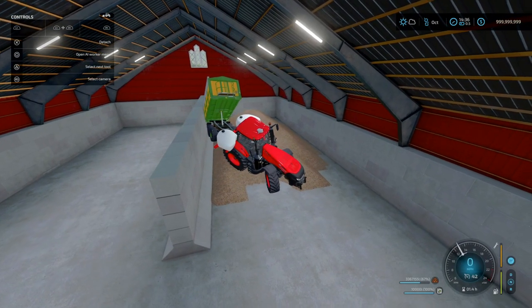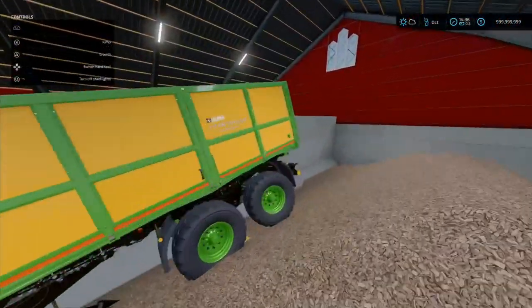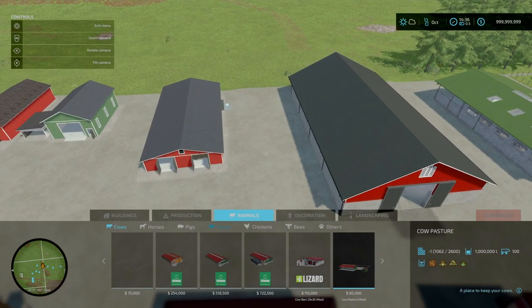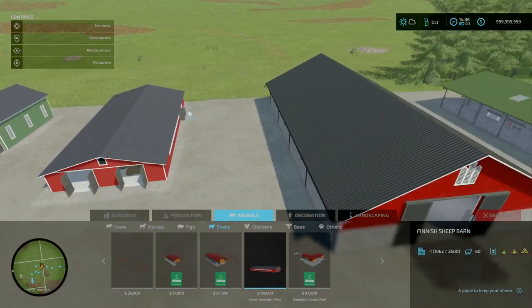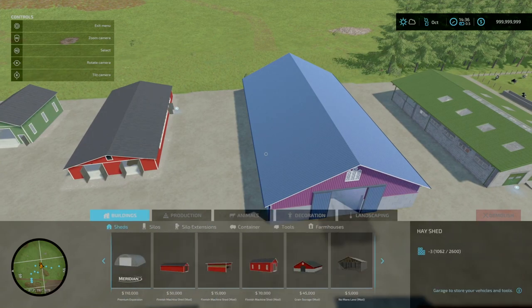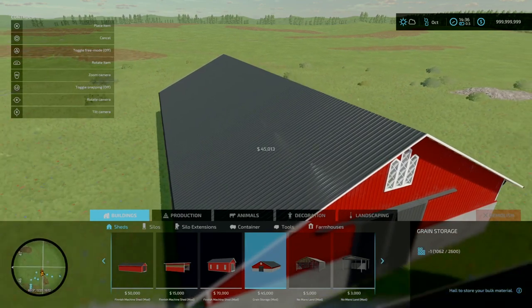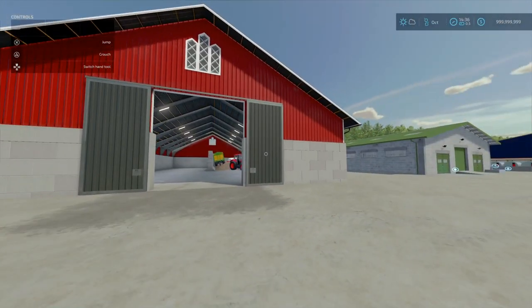This can be found under Build Mode, under Buildings and Sheds. Slight correction — the sheep barn can be found under Sheep. The grain storage is 45 grand, seven slot counts, goes down to one. I can't see any colour options. That is the grain storage by NoobFrax.